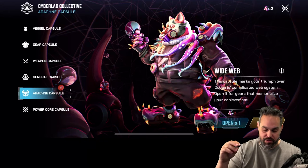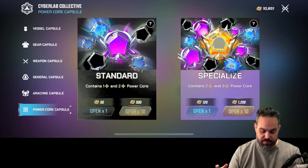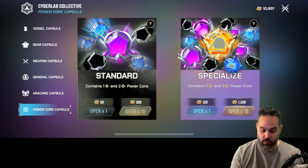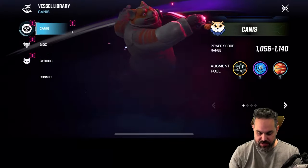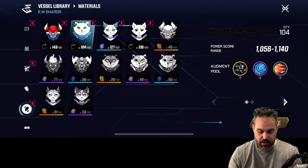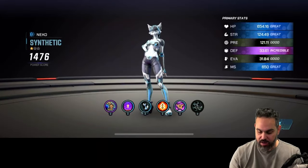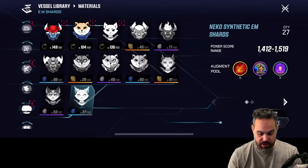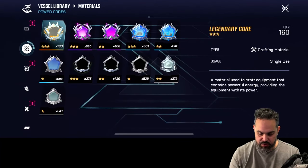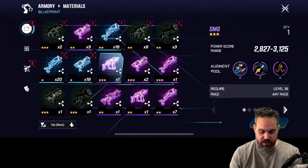You can also get arachnid capsules - you find arachnids while playing and when you kill them you get capsules or keys to open. There are also power capsules where you get scores used to craft your weapon. Over here there are many different vessels I can generate - I'll generate a Nico Synthetic just to show the animation, which is really cool. I got so many shards I could create another three vessels, but you get the idea.